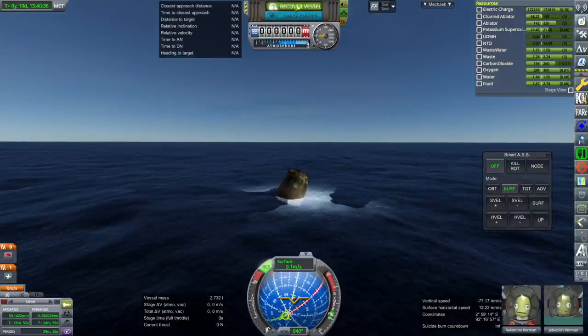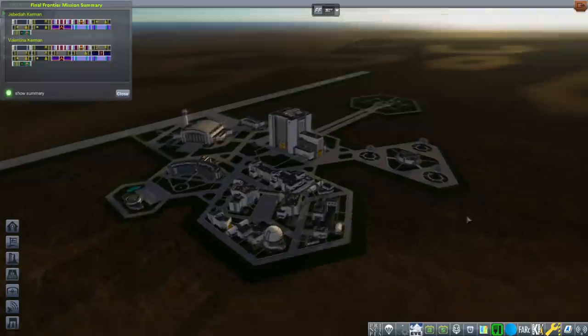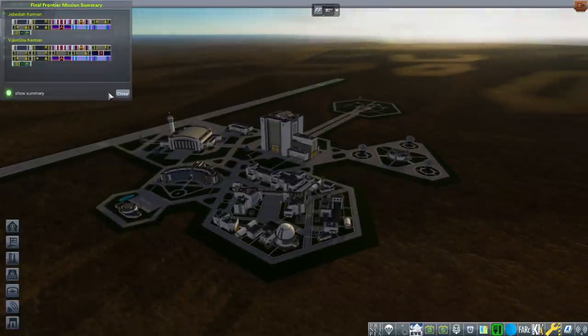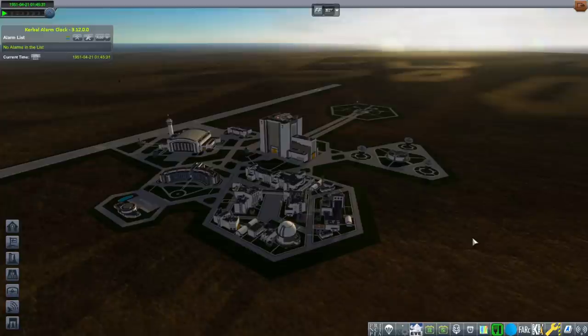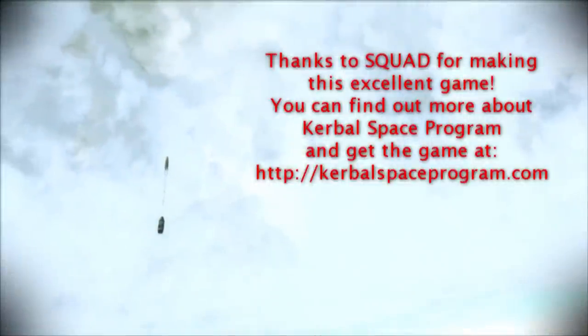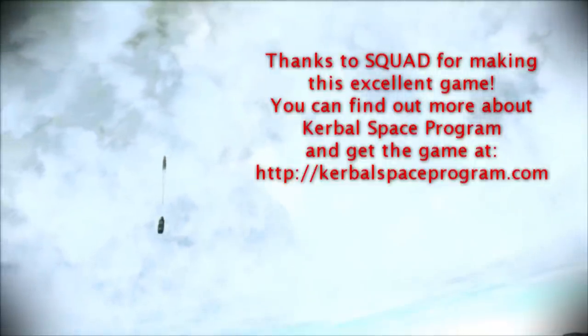Recover vessel — and there we have it. We have successfully done the thing. My third ever attempt to use Principia — going well so far, more or less. My admittedly minor attempt to assuage the spirit of Sergey Korolev has been successful. Jim and Val have gotten many ribbons. Thank you for watching — I hope you enjoyed this video. If you did, please press like, and if you have any comments or suggestions, please leave them in the comment section below. I'll see you next time.